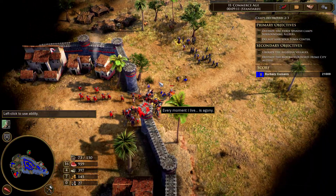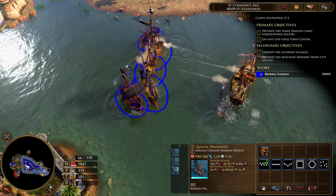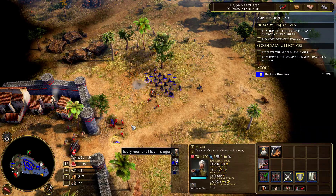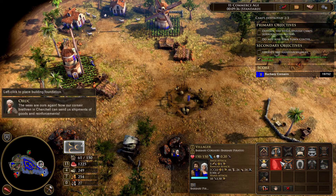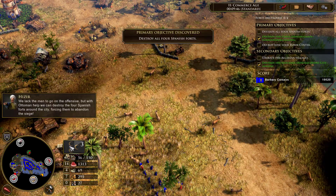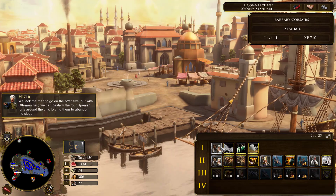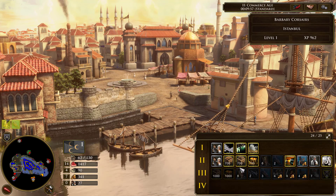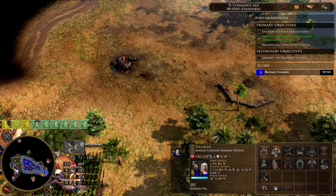Now let's use our ships to take out their ships. I'm not sure if we're strong enough to take on this Spanish encampment - looks like it's a big one. We've got lots going on. We got cannons. We'll build a barracks and a stable there - we want to back up because they got cannons. We will take six Janissaries, some galleys, and four settlers. We need some coin production going.